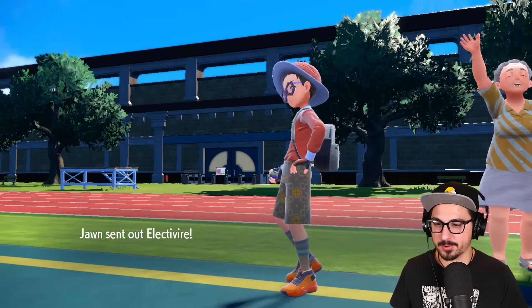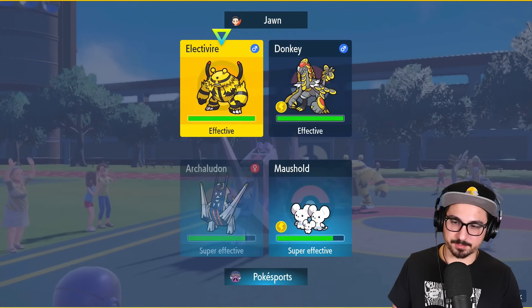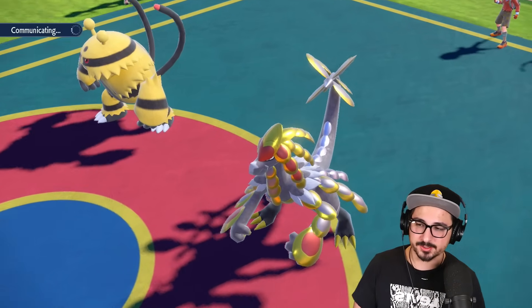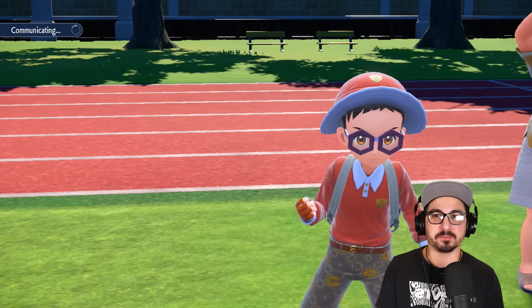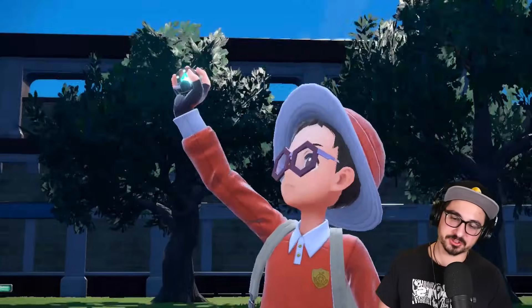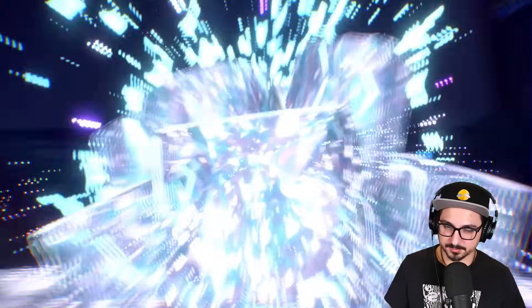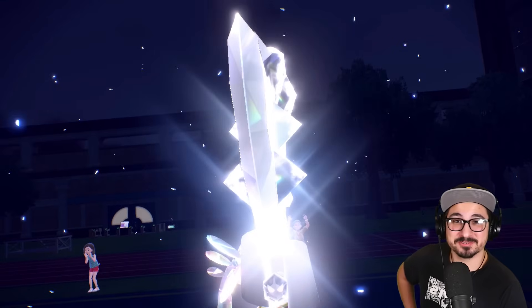Electivire's coming back out. Since I'm plus six, let's show Electivire what plus six feels like. Let's go for a Follow Me too — I might as well keep my big tanky Archaludon at plus six as healthy as possible. It's pretty much just better Mudsdale — Mudsdale with Body Press. But a Dragon type. A special attacking Dragon type. They're going to go for the Terra — Steel Terra on Comaroom.